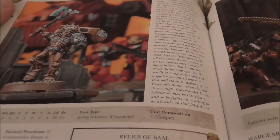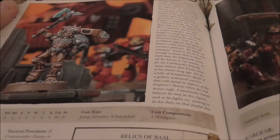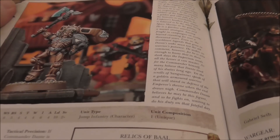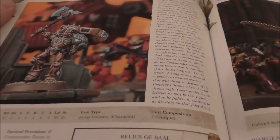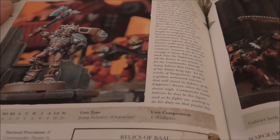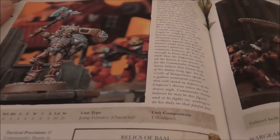Dante is not fearless, which is both a blessing and a curse — he can break but that also lets him flee from combats he can't win and take cover in ways fearless prevents. He does have the And They Shall Know No Fear rule, which protects him from being overrun. He also has hit and run. It's late so I got a bit confused there — And They Shall Know No Fear handles that, so it's all good.